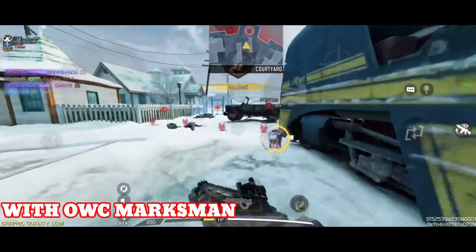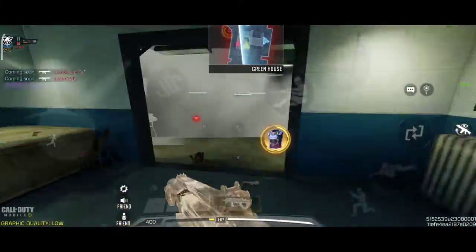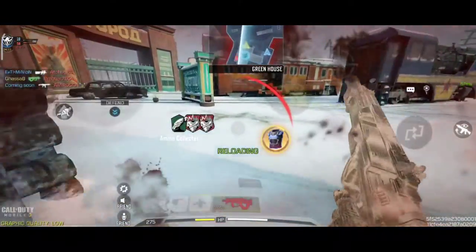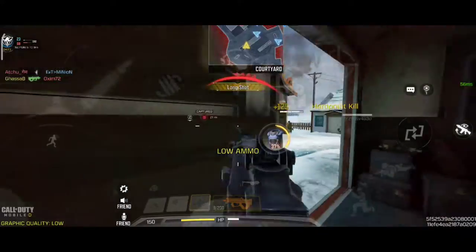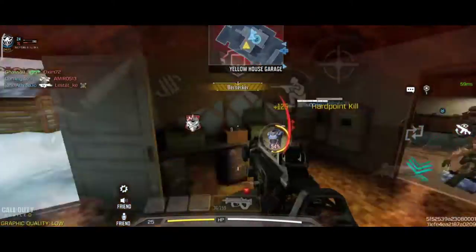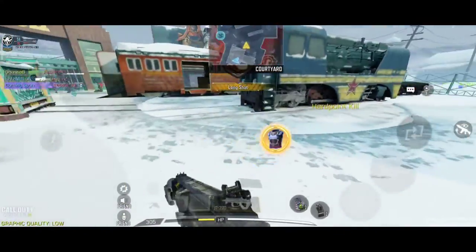Fog is on the top line. Contact with enemy. Watch out. Fog is inside. Our point is ours. Need backup! Our point is ours. Look, it's inside! Our point is ours. There's an enemy!